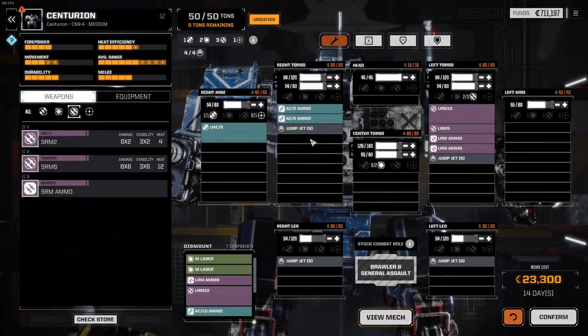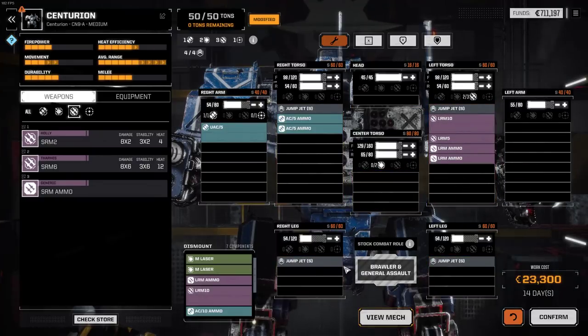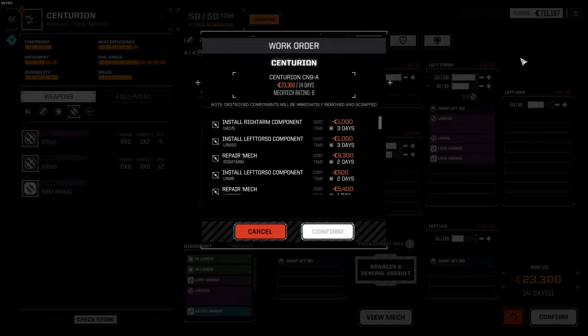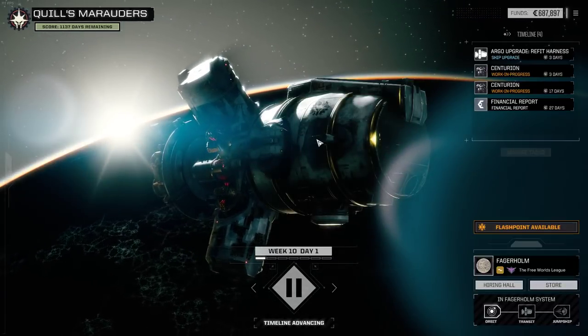We'll put the jump jet down there. Have the jump jets to the top — it'll look a little sexier. It's a little bit more even. Yeah, half leg armor. I don't think I need quite as much back armor, because we're going to be standing fairly far away. I don't want to lose the Ultra Auto Cannon. We can bring this down just a little. Maybe I'll max out the arm. Oh, it's in the legs — I'll bring those up and bring down the arm over here. I think that's going to be all right. It's going to be 14 more days to do that, although we're doing the refit harness. We're going to sit here and wait before we start the flashpoint — we should have plenty of time.